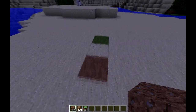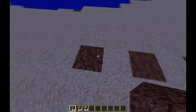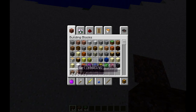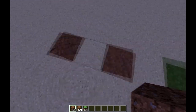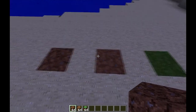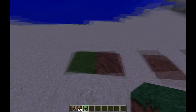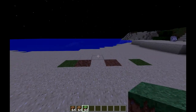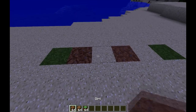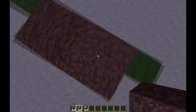You know how when you use dirt, grass grows onto it and it turns into grass? Well, if you use coarse dirt — added in the 1.8 update — it looks similar, just coarse dirt is a bit darker. Grass won't actually grow over it and take over the block. So that's always good to use. It doesn't look too much different, but it can be hard to tell the difference.